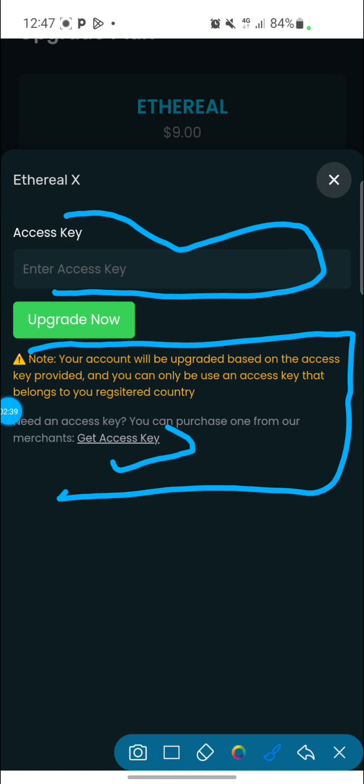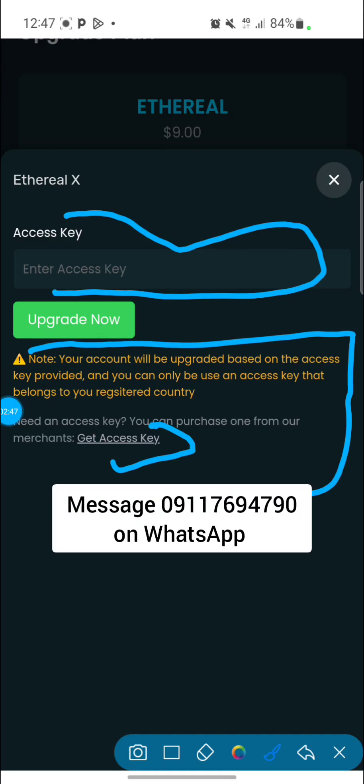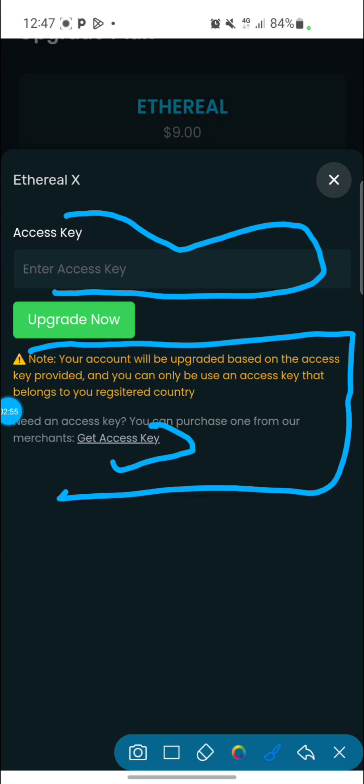You'll be paying 14k to the vendor to get the access key. If you do not have the access key, click on 'Get Access Key' to message the verified vendors on the site, and you can get the access key from them. You can also chat me up at the number on the screen to get the access key from me. Once you have the access key, let me show you an example of what it looks like.